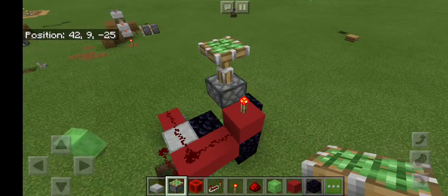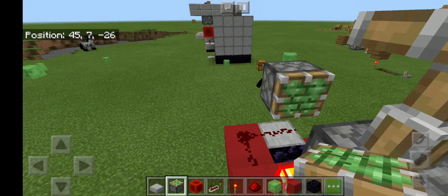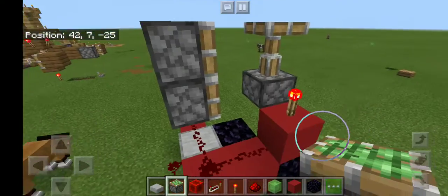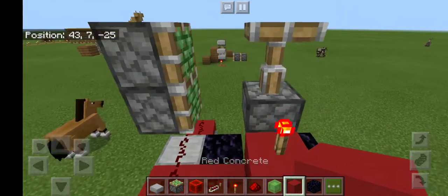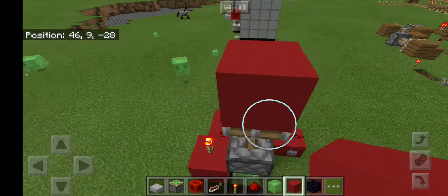Let's move further. Get your sticky piston and place it to the side — it should pop up. Then get another sticky piston and place it above that, then put another sticky piston on top of it. Make sure they're facing towards the other sticky piston.